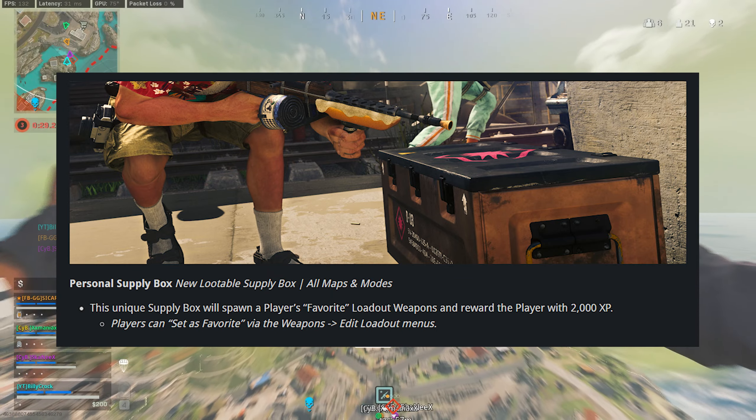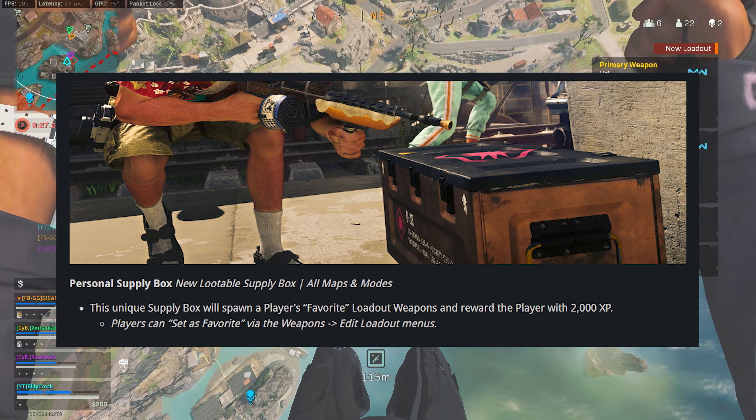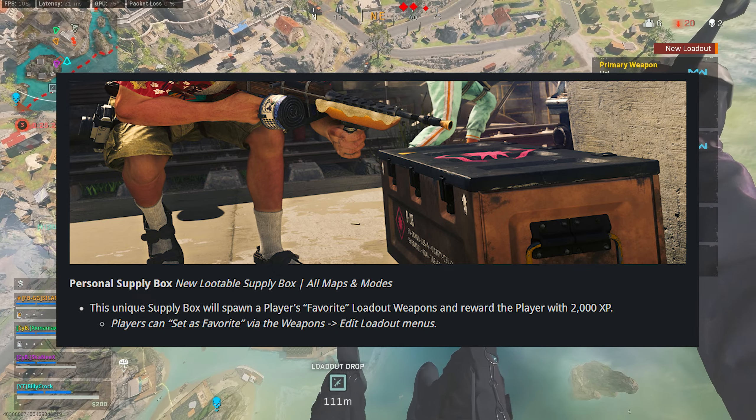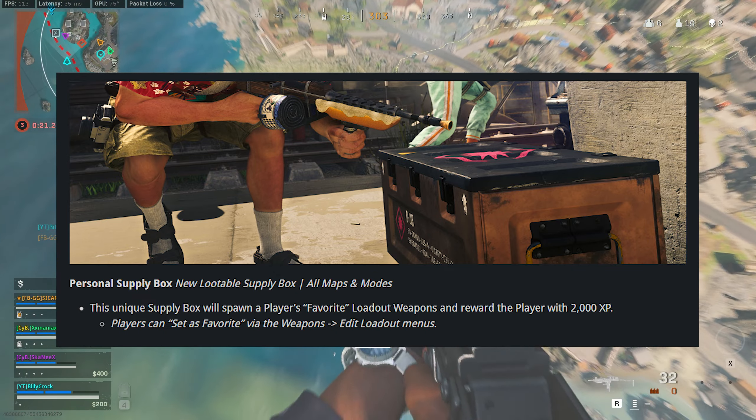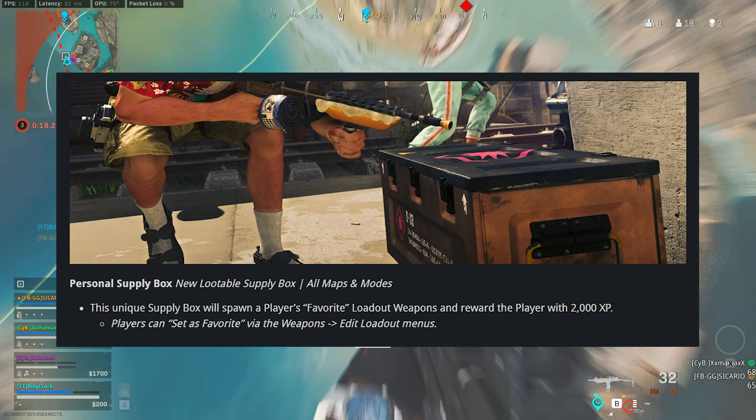Personal Supply Boxes can also be found across the maps. This is a unique Supply Box that will spawn a player's favourite loadout weapons and reward them with 2,000 XP. Players can set a favourite weapon via the edit loadout menus.